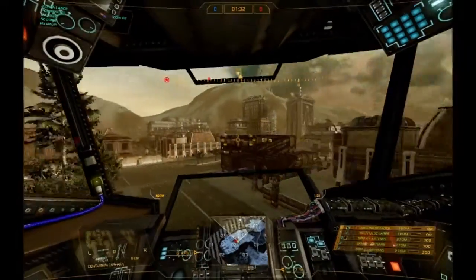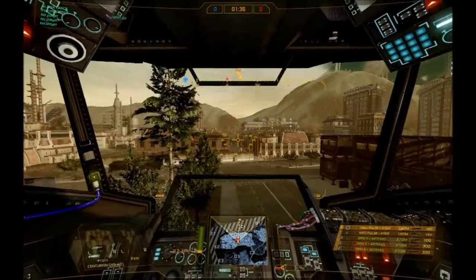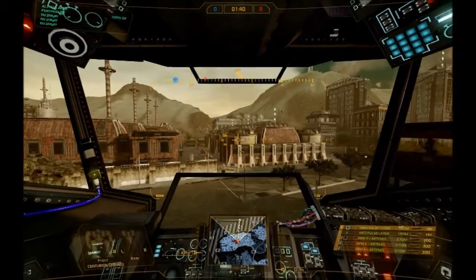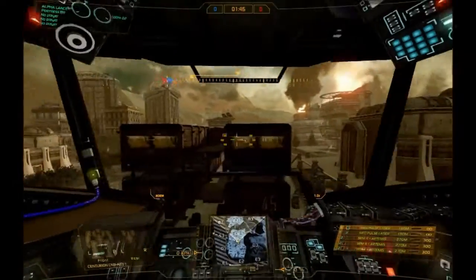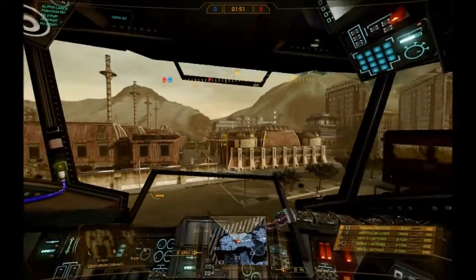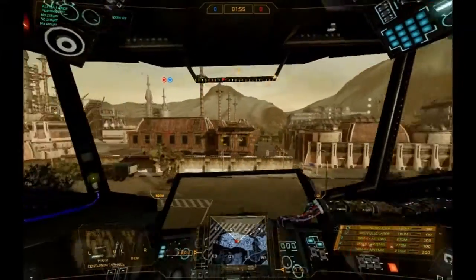Immediately to the right of the paper doll is the speed meter. To the right of that is the mini-map. The cone shows where your torso is looking — sort of your field of view. The arrow is where your legs are facing. This is how to orient yourself without being in third-person view. You'll always know where your legs are facing by looking at that arrow.